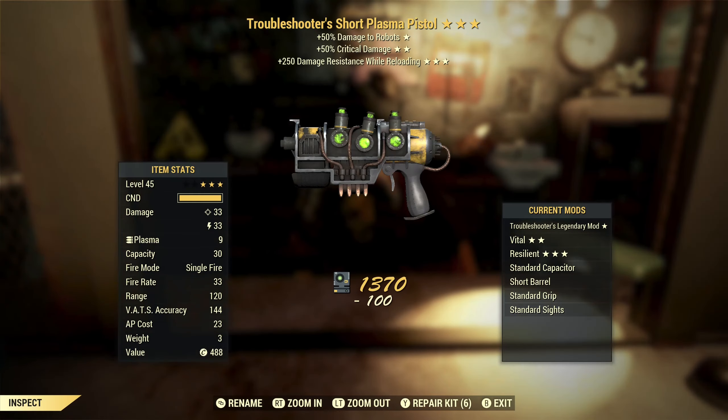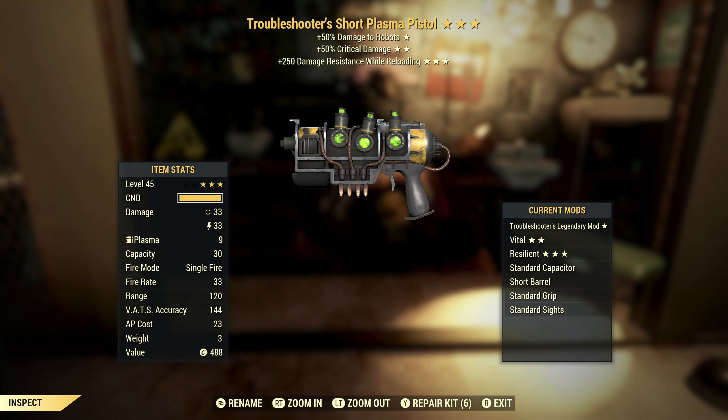Next, we've got a troubleshooter's plasma pistol — I keep getting the same prefix two weapons in a row. Troubleshooter's with critical damage and damage resist while reloading. That third star is showing up way too often — I don't think it's useful really at all. Critical damage is a good second star, but again it's enemy specific. No thank you.